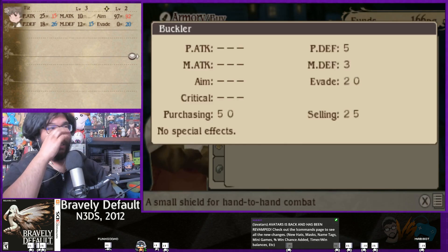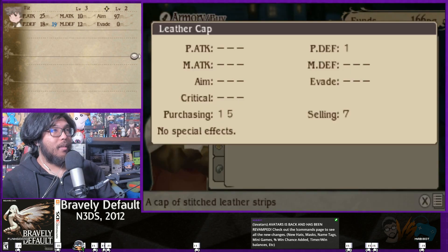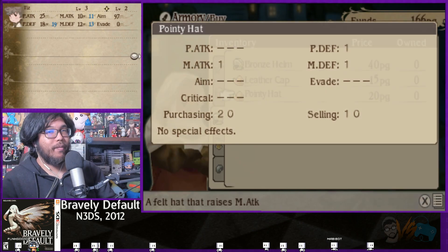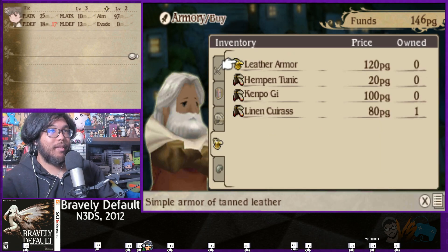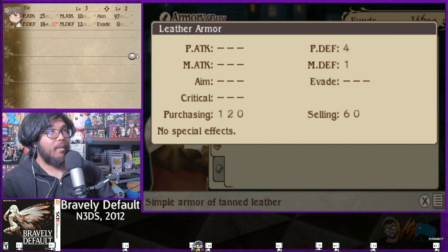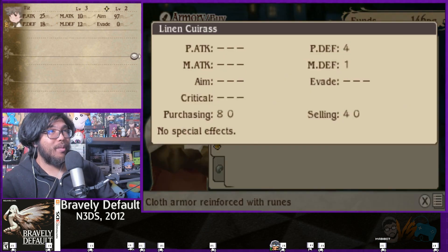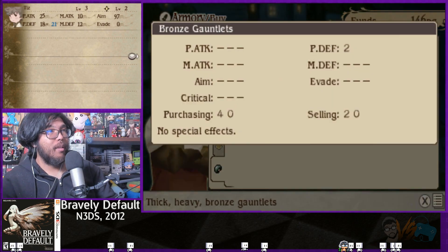What am I using now? Physical defense. What's the point of this - no special effects? Why would I use this over this? Pointy hat's pretty cool because you get one magic defense. I'll just wear this because I want to try magic later. Maybe only certain classes can wear it. So I'm wearing the lid - plus five evade, not bad. This leather armor is 4-1, same as the other. I don't understand what the difference is.